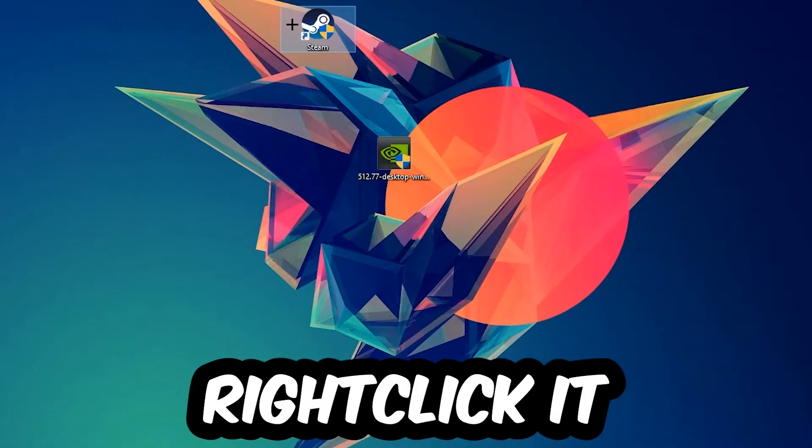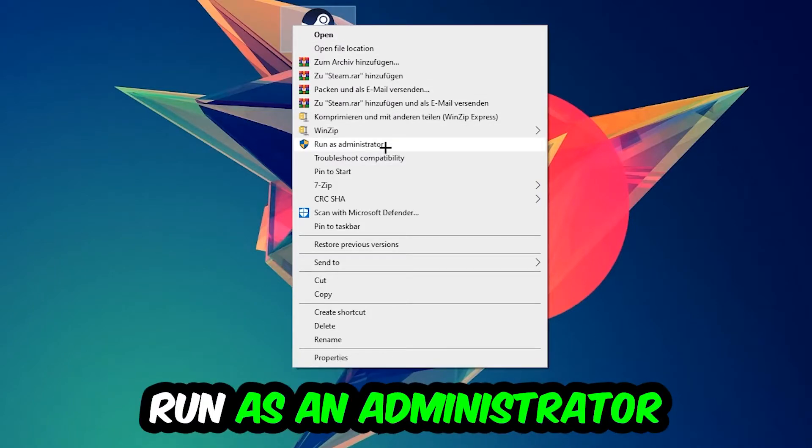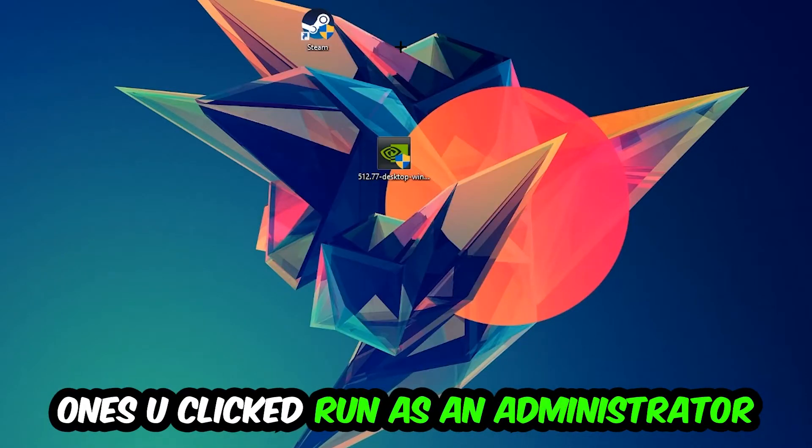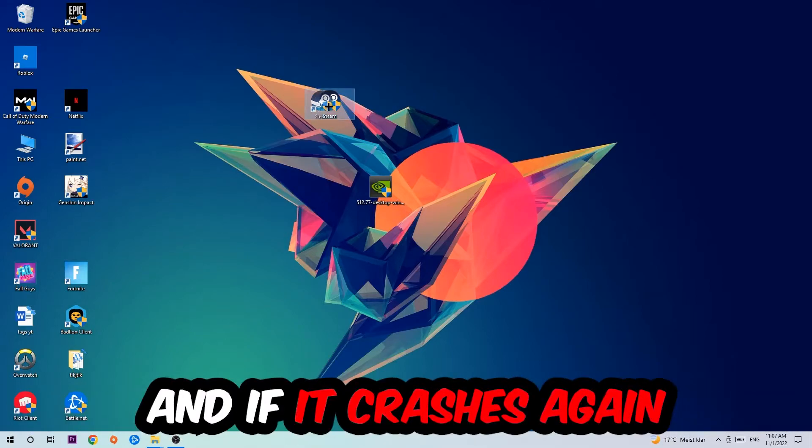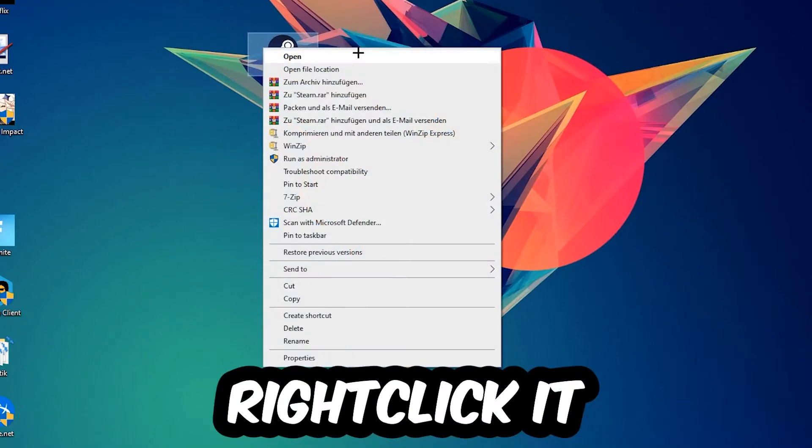The next step is going to be to take your launcher shortcut or your in-game shortcut on your desktop, right-click it, and hit Run as Administrator. Once you click Run as Administrator, your launcher will pop up — launch your game over the launcher. If it crashes again, return back to your shortcut.